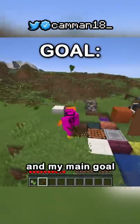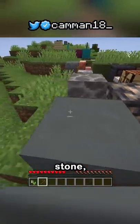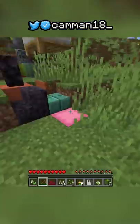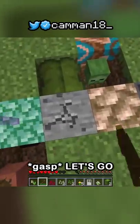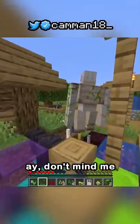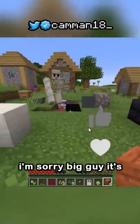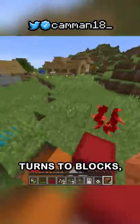I already got a wooden pickaxe and my main goal is to get diamonds, so I just need an iron one. There's iron right here but I need stone - this might take a while. There's a village! I'm on obsidian. Okay, three to go. Maybe I'll just get a pickaxe from this village. Wait, I can just get iron by killing the iron golem. I can't bridge up - everything turns to blocks.